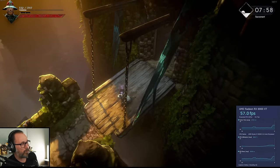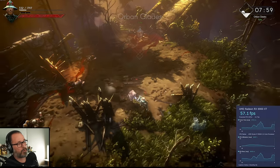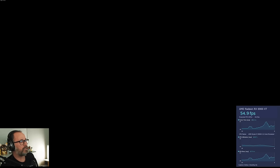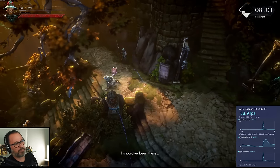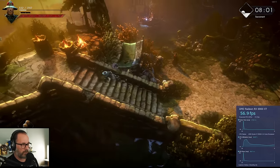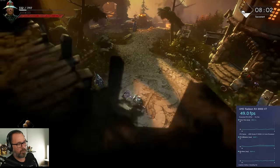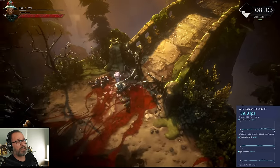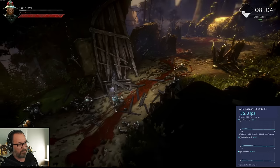As you guys can see on the bottom right-hand side, we have PresentMon, which is software I wasn't even familiar with before today. This pretty much gives you the frame rate the game is running. I threw myself off a cliff because I was looking at PresentMon. You'll notice it tanks a little bit when you load into town — going into the 30s and 40s — but now it's back up to normal. Just running through Sacrament and stepping outside is one of the situations that gave me the most problems earlier.